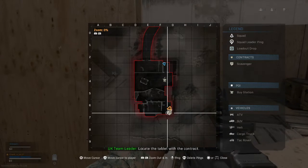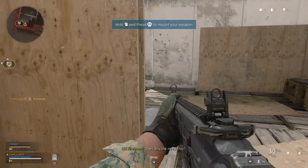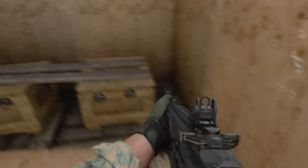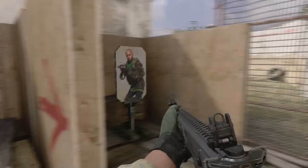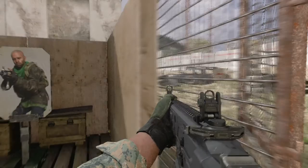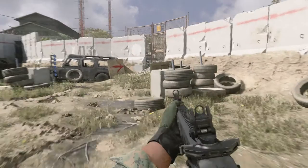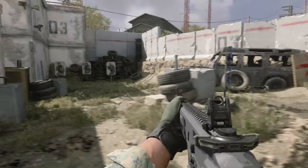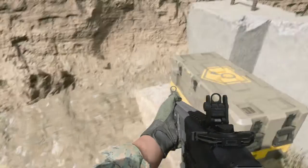Locate the tablet with the contract. Does anyone need this? Supply box identified — marking location now. Proceed to the next area. This contract's objective is to open three loot caches. Accepting the contract — Mark's supply box is now on the map for you.